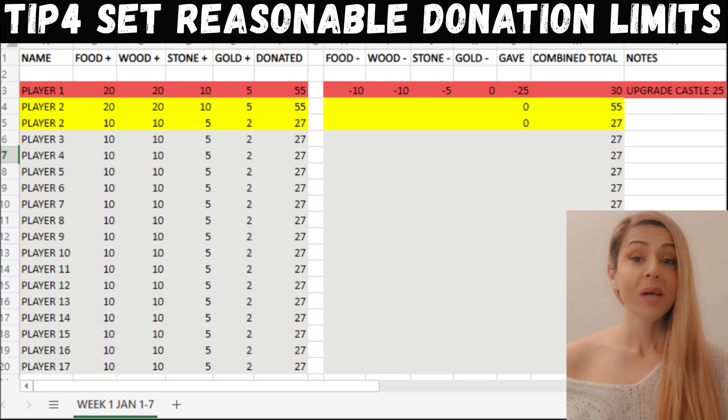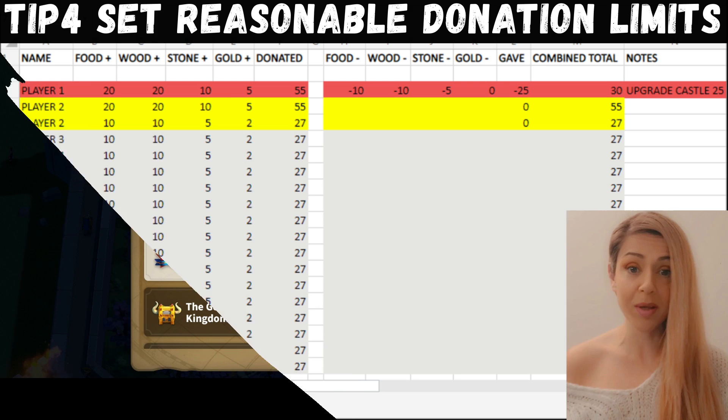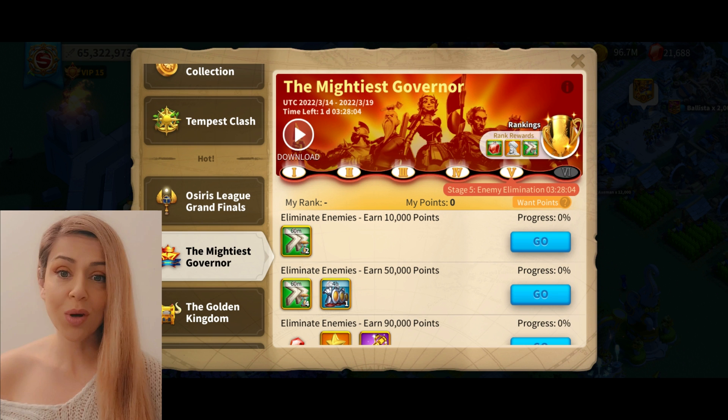Tip four: ensure you set up a reasonable weekly contribution for your alliance. If you're doing it every week on a Friday, you don't want to ask too much. It depends on what kind of kingdom and alliance you have and the players' power levels — you don't want to be asking smaller guys to contribute large amounts when they can barely farm at all. Tip five: the alliance bank should be used to store MGE fines. When someone is fined for breaking MGE rules, those resources should go into the alliance bank for everybody — not just to the king or an R4.